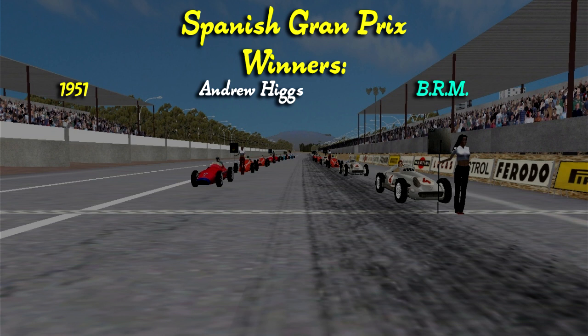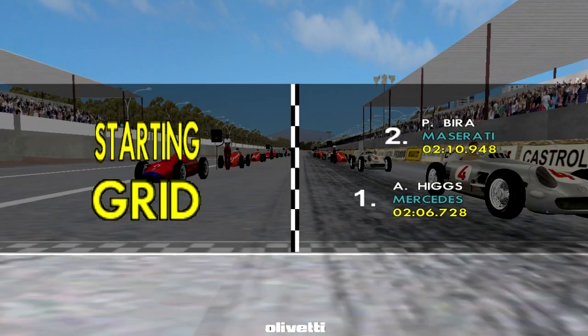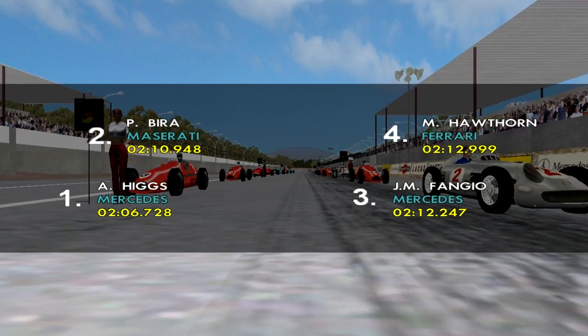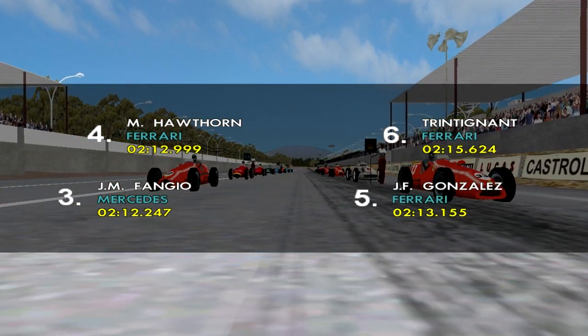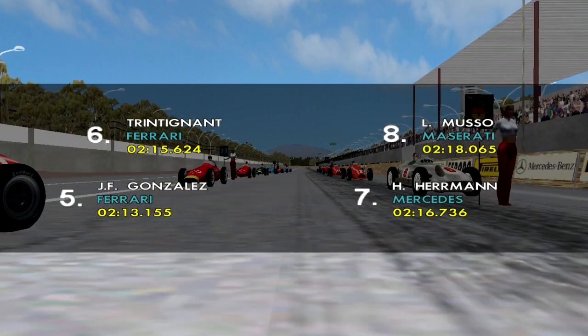Here we have the previous Spanish Grand Prix winners. There was only one in 1951, which was won by Andy Higgs, so he's the only one who has ever won a Spanish Grand Prix since the World Championship. He starts from pole with Prince Birra four seconds later in second, Fangio third, Halford fourth, and Jose Froilan Gonzalez rounding off the top five.